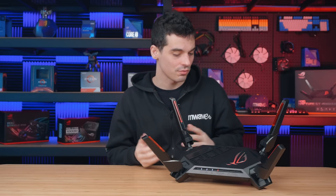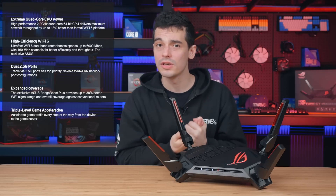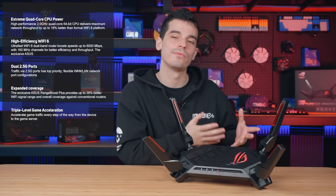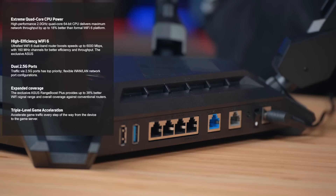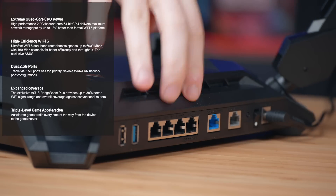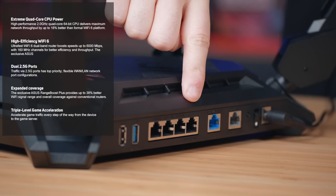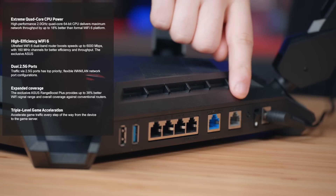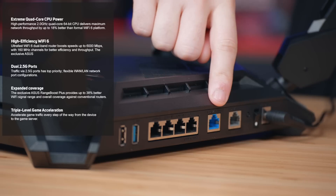Now essentially all routers do the same thing, but it's the hardware and the software working together which makes this router excel especially when it comes to gaming. This is some of the latest technology with a quad core 2 gigahertz processor which can manage up to 6,000 megabits per second over Wi-Fi 6 across both the 5G and 2.4G channels. If you are a bit old school we've still got four 1 gig ports on the back, of which one is a gaming port. We've also got a 2.5 gig port and a 2.5 gig WAN port as well.